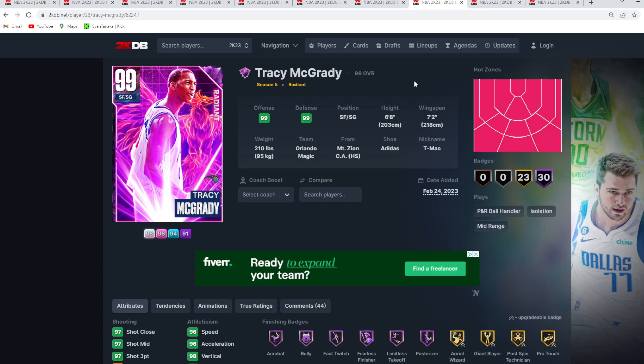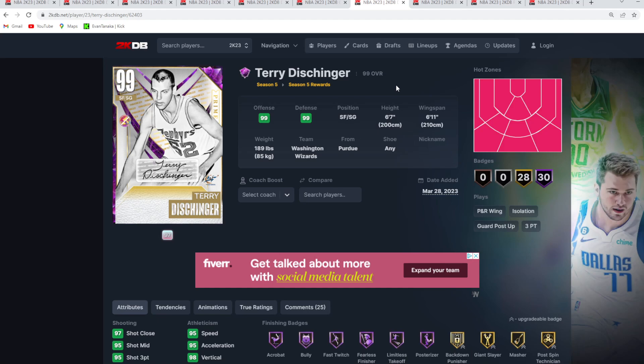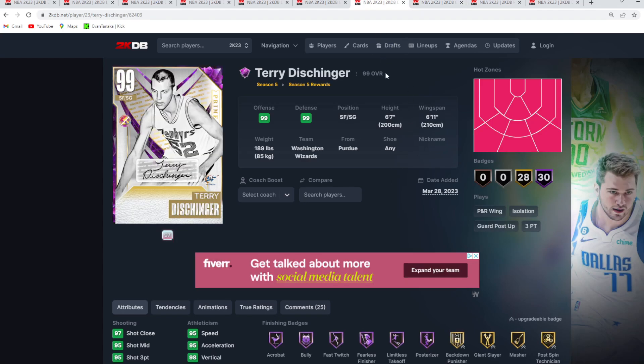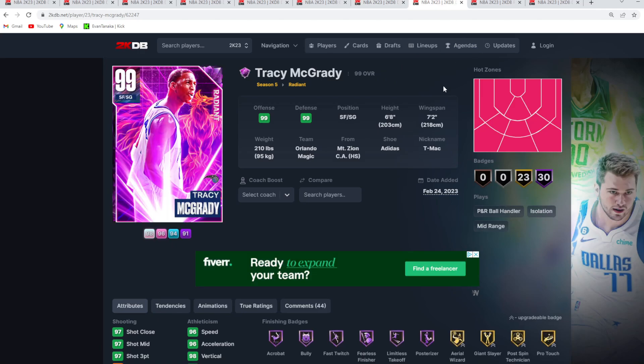At number 8 and 7 I put these cards next to each other: TMac at 8 and Terry Dischinger at 7. Any time I rank these two on the same list they're always beside each other — they're basically the exact same card and it really just comes down to preference. I think Terry Dischinger is slightly, slightly better, but there's really not much of a difference.